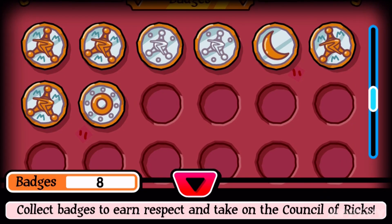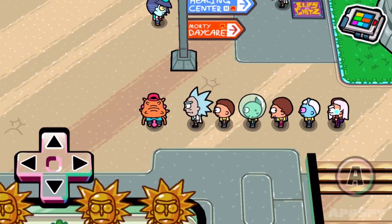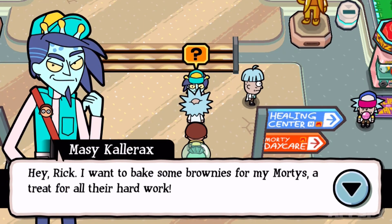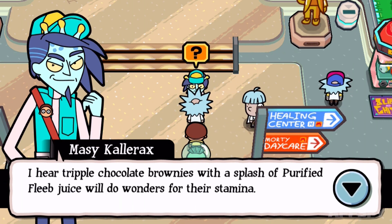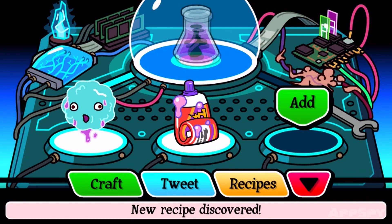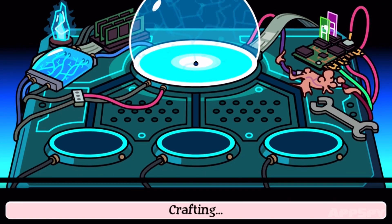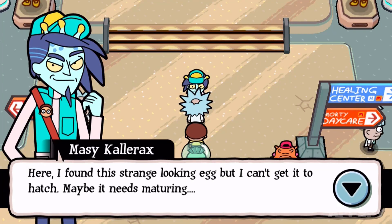First up, you need to have earned 8 badges from different Ricks across a multitude of portals. Once you have these badges, a blue-skinned chap will appear like a pallid Smurf and demand that you hook him up with a purified fleeb. To make one of these, you just need to head over to a crafting station and stick a fleeb and turbulent juice under the spotlight. Hit craft and go back to the baseball bro Smurf, and he'll reward you with a strange Egg Morty.